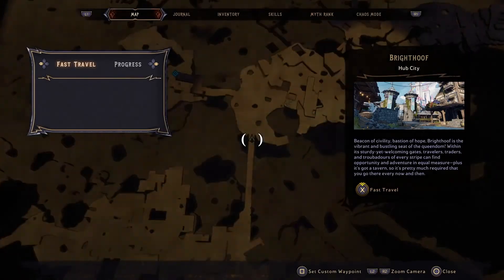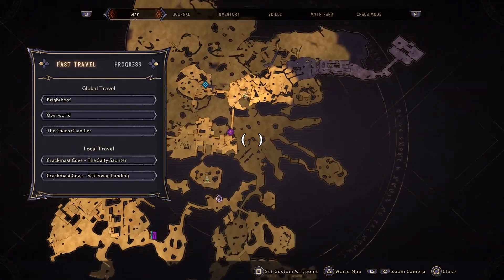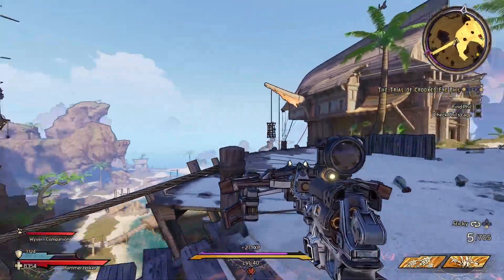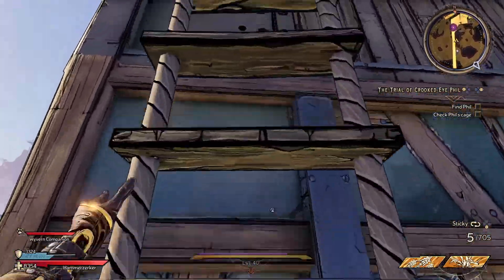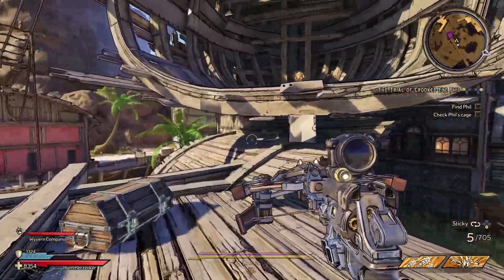After leaving this section of town, you will cross a long and thin bridge. A couple feet past the start of this bridge, the building on your left will end and there is a ladder on top of that building. You hop up to that ladder, climb up to the top, and there is a dice inside this broken ship.